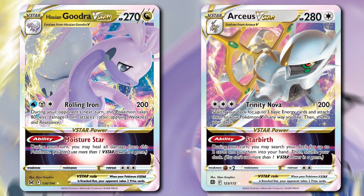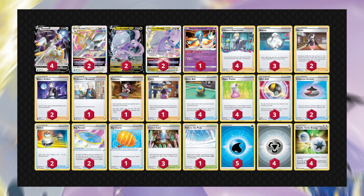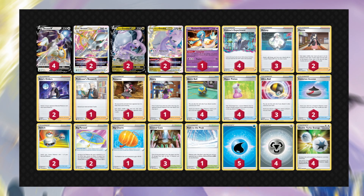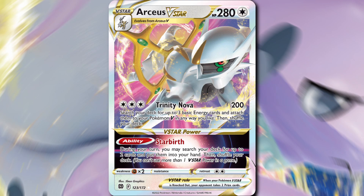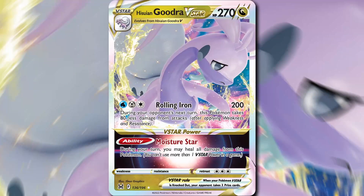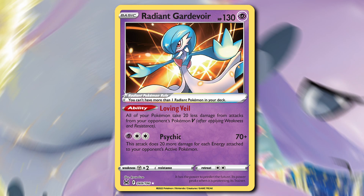Number 7 is Arceus Goodra, and Hale won Salt Lake City Regionals with this list. We're using Arceus to set up the game — use Star Birth to get whatever cards you need on turn 2, use Trinity Nova to get some damage in and set up your other attacker. We're going to be trying to make Hisuian Goodra V-Star last forever and never get knocked out. We have healing like Hyper Potion and Crystal Cave in the deck, and the Moisture Star V-Star ability can completely heal Goodra V-Star if we didn't need Star Birth to set up. The Rolling Iron attack does 200 damage for Water Metal Colorless, and this Pokemon takes 80 less damage from attacks next turn. Radiant Gardevoir can turn that 80 less damage into 100 less damage because its Loving ability says all of your Pokemon take 20 less damage from attacks from your opponent's Pokemon V.